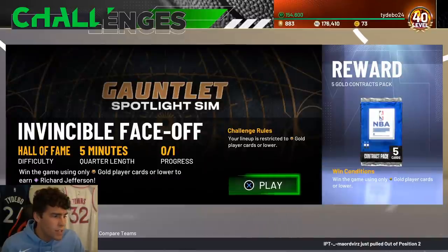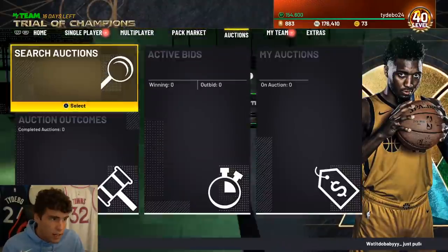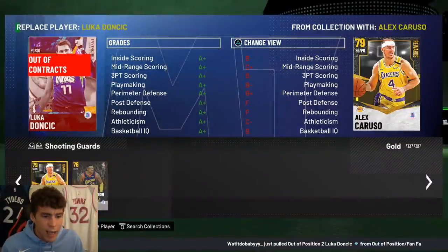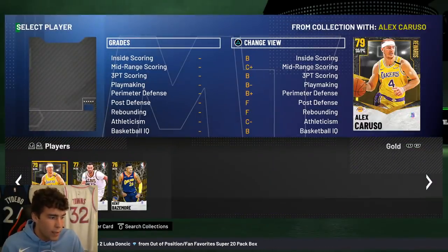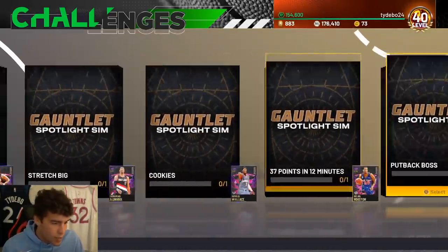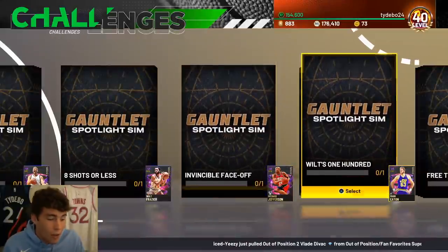Richard Jefferson challenge - win the game using only gold player cards or lower. This is on Hall of Fame difficulty so it's going to be sweaty. The big thing is you need 13 gold players - you may have to buy them and they're going to be expensive today. You've got to go crazy with gold players. They'll be expensive but lock in because this challenge is definitely not easy. All you have to do is win the game, but depending on who you come up against it might be tough.